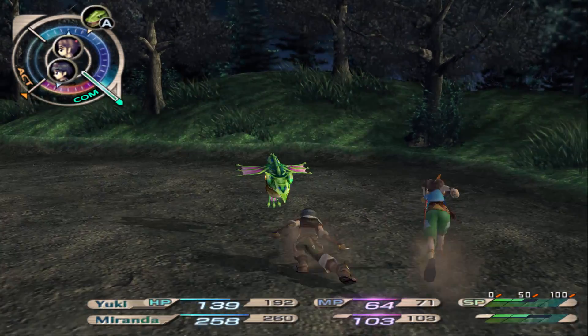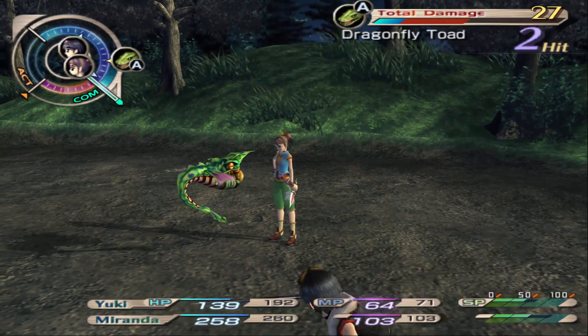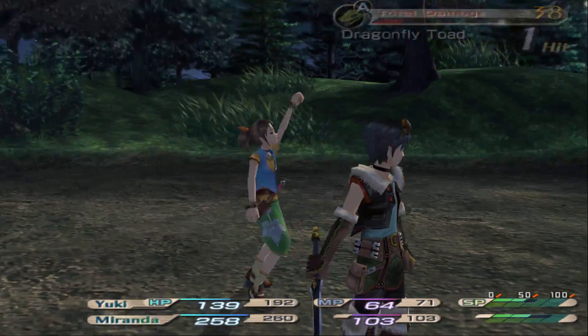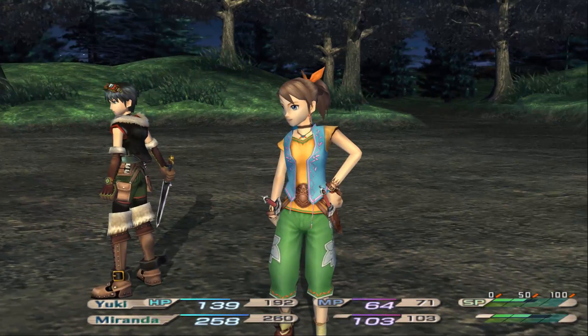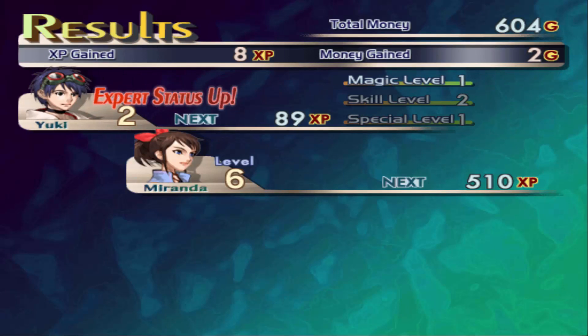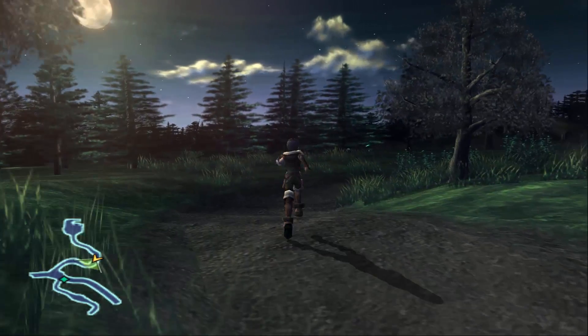You have to deal with movement in this game, so if the enemy's moving when you try and attack, you're not always going to be able to hit them. As you can tell, Miranda is a lot more powerful than Yuki is. And we get our magic level up - I'll get into that in a bit.